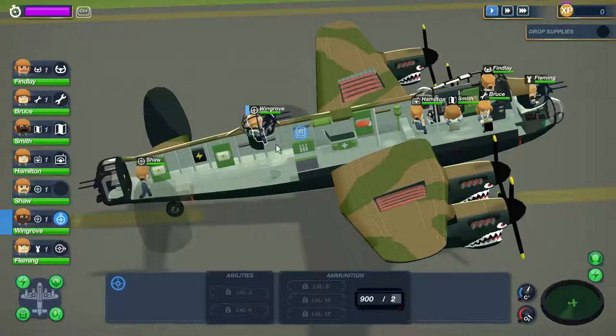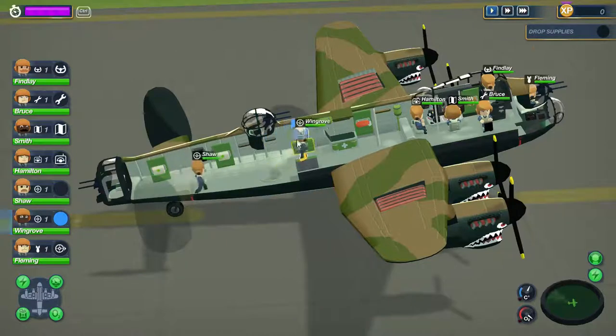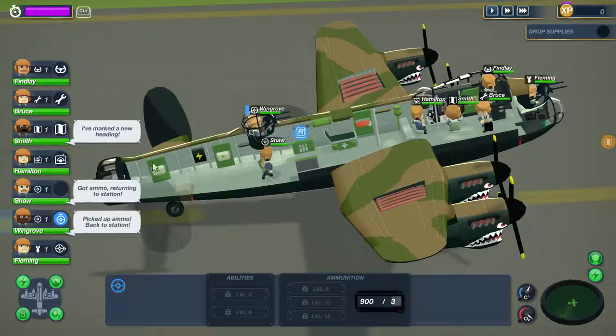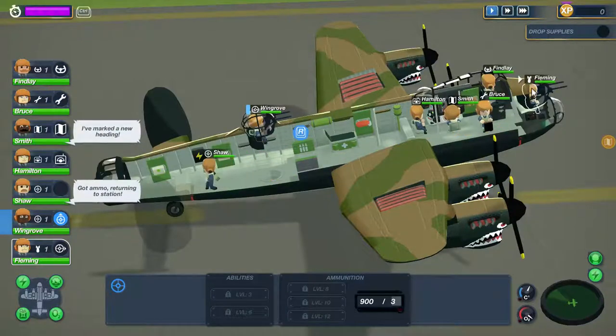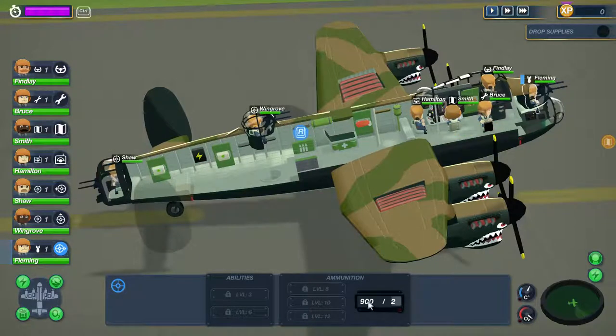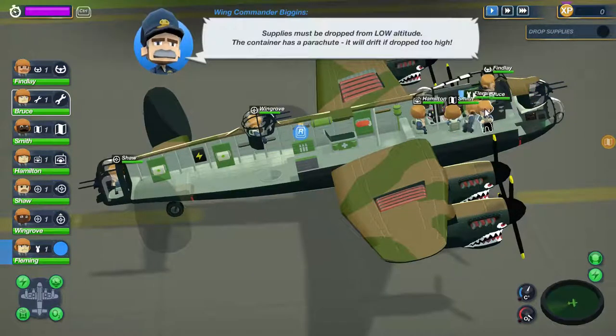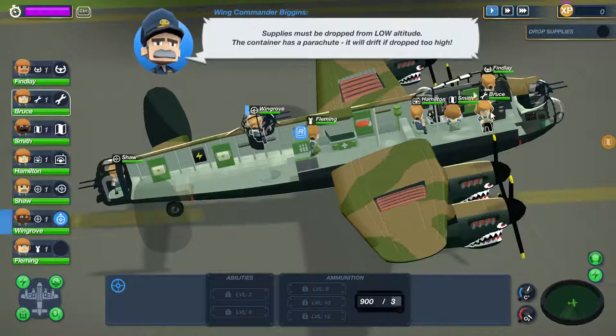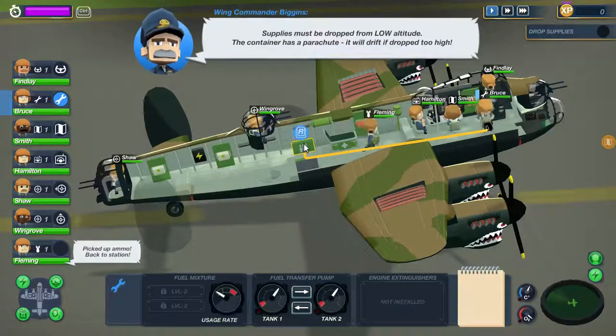What I'm doing right now is pre-loading the gunners. If you click on a crew member he's got 900 rounds and two reloads, but if I make him reload right away he'll go back in with three reloads. I'm going to do that for our gunners.